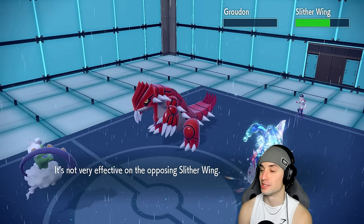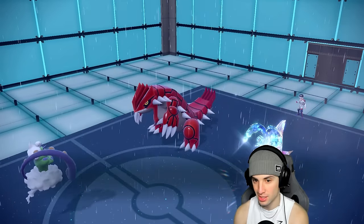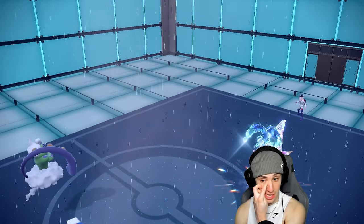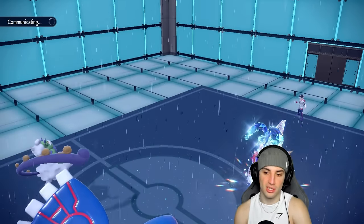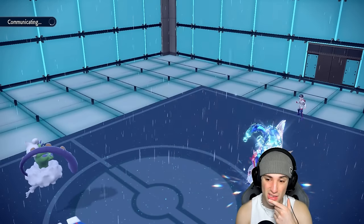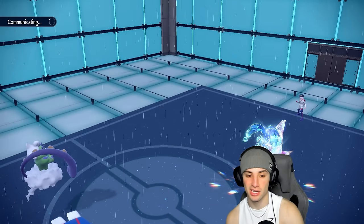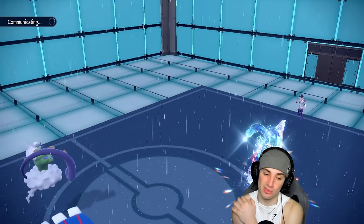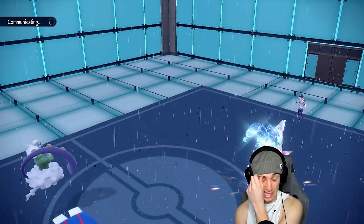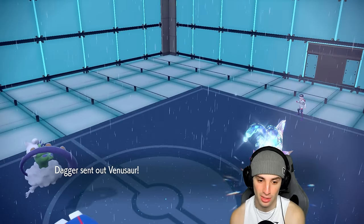That's a lot of damage — see you later Groudon, go home! Hot start for us. From here Slitherwig has Water Tera, so I could stay in with Kyogre or hard swap if I want. They might just go back into King Gambit and try to Sucker Punch my Kyogre. I'm going to go into Venusaur.